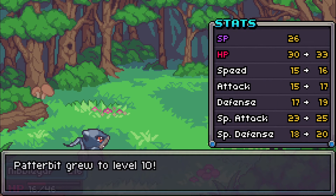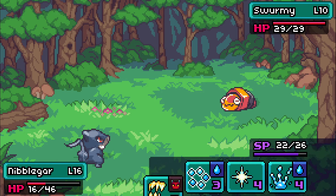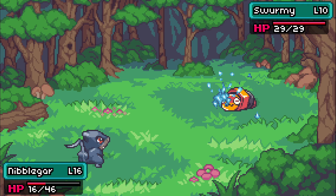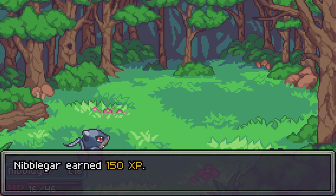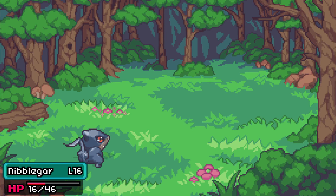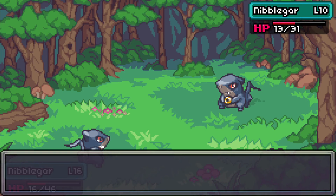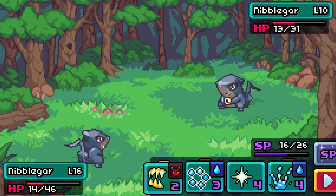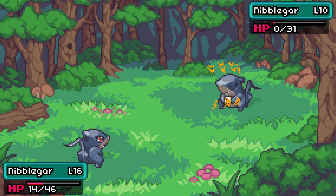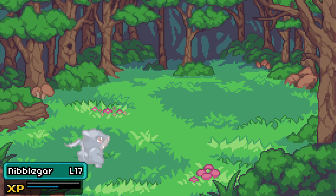Powder Bit is level 10. Swirmy is next - one-shotting quickly. Then Nibblegar gets a Diddle Match - using Chomp. That did a lot of damage. Bubble Burst - what a joke. Chomp again and there we go.